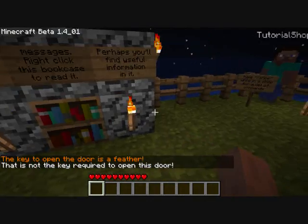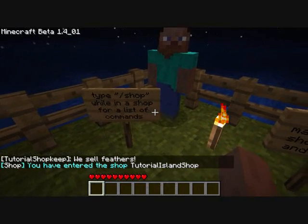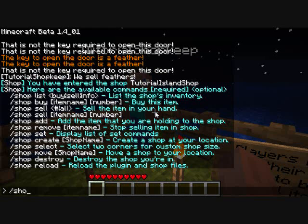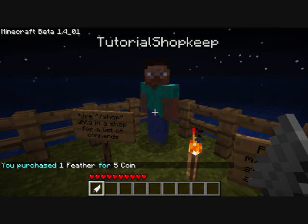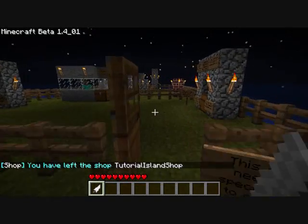The key to open the door is a feather. Conveniently, over here we have a shop, and they sell feathers. Type slash shop while in a shop for a list of commands. Players may make their own shops to buy and sell items. So we type shop, and it comes up with the list of commands. Then we can do shop list feather. We'll just buy it — shop buy feather — and we'll buy one with the five coins we got from the previous chest. So I got a feather. The shop plugin is Local Shops, which I did not create — it is a very good plugin. Now I can open this door. On to the next area.